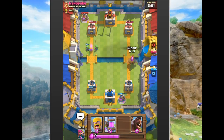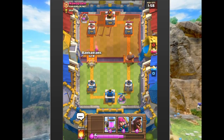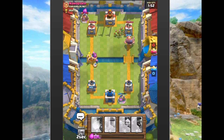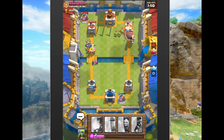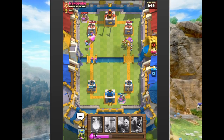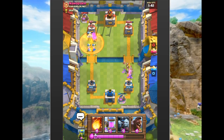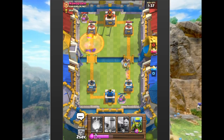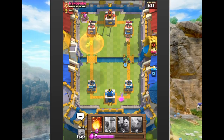We fill up our energy bar and do a little mini attack with spear goblins. He drops a collector, so we push on the right and wait until he drops something to deploy barbarians on the left — kind of decoying on the right. The giant soaks up a lot of damage while the left side gets a free attack in, doing a good chunk of damage. He drops the toxic spell; we drop a hog on the right, attacking both sides simultaneously.